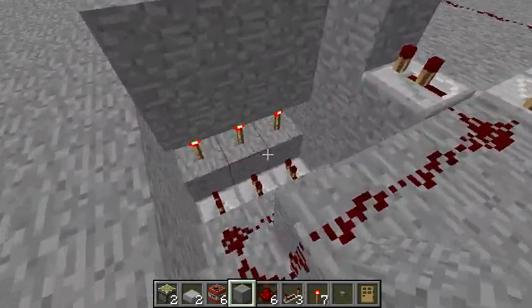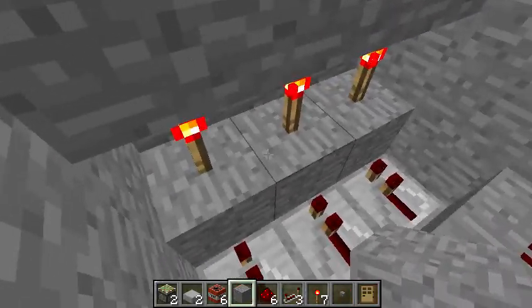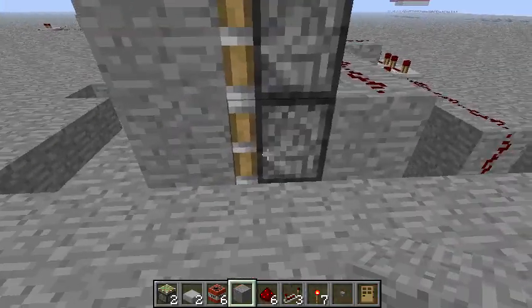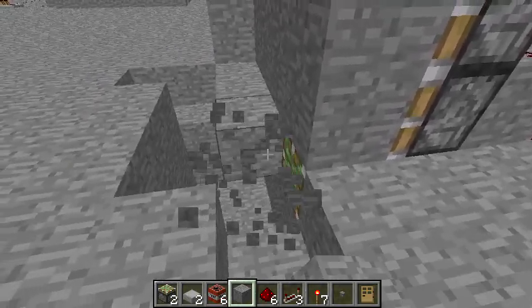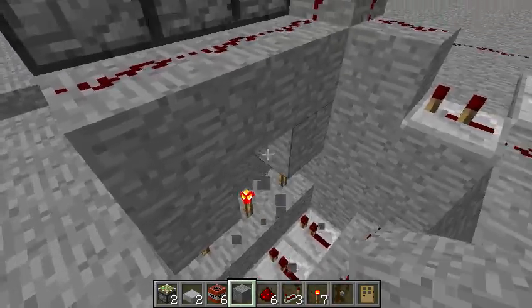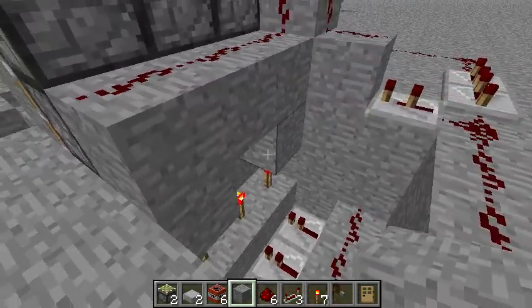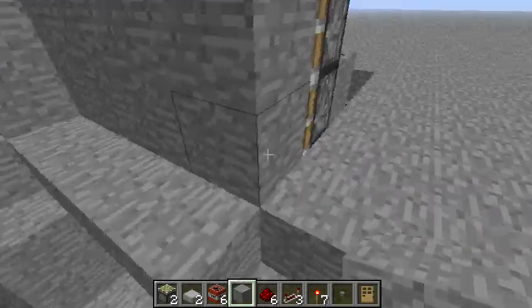But that's not what we're going to do. What we're going to do is have these guys which power the bottom pistons — like this is a bottom piston right here. See that? It's extended, so if I were to remove this block it would not be extended. Place it back and it would be extended.